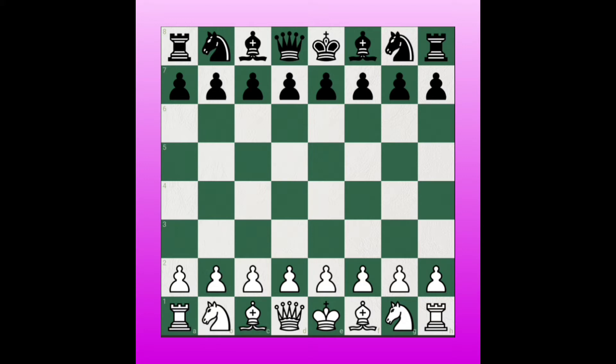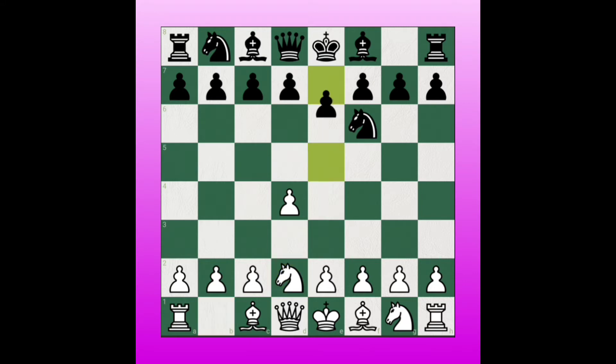The following moves are: d4, Knight f6, then White will play Knight to d2. Then Black will play pawn to e5, attacking the center pawn. White will take the pawn.